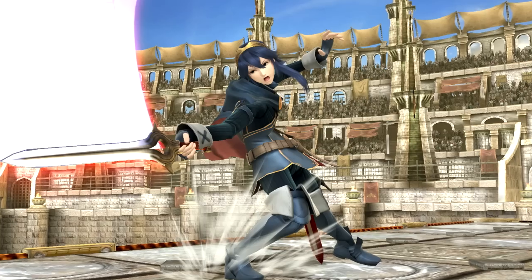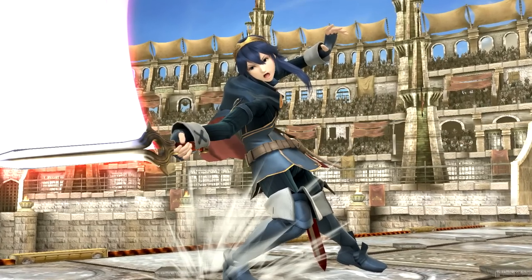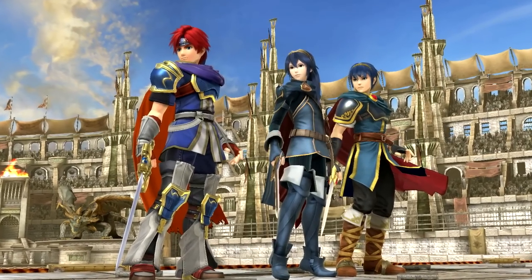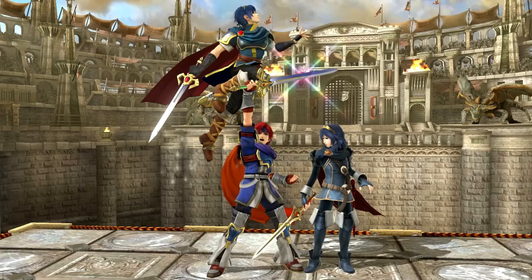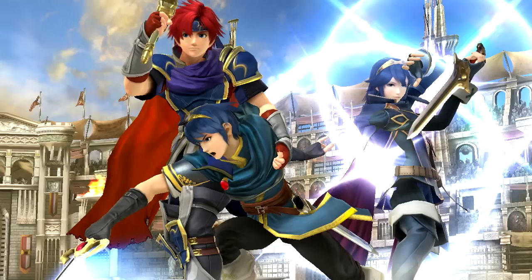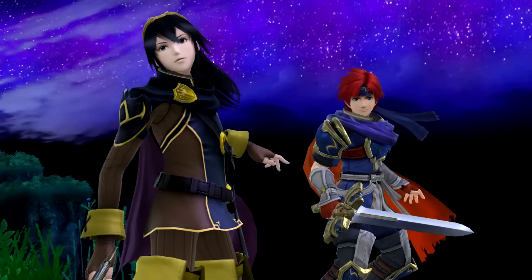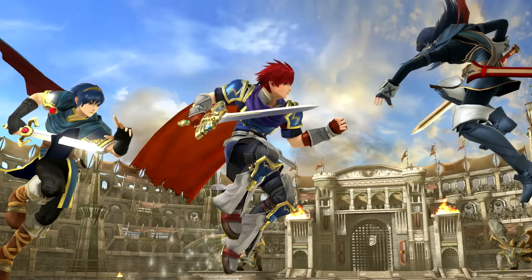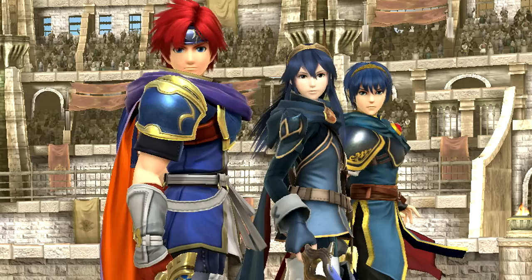Marth, the Hero King. Lucina, the time-traveling princess. Roy, the Young Lion. Three protagonists from three eras of Fire Emblem games, finally able to all duke it out in Smash. The three characters share the most in common, with both Roy and Lucina's movesets based on Marth's — Lucina a clone, and Roy a near semi-clone. Today on Clone Wars we're going over their attacks, strategies, combos, and overall differences to find out which one is the best, or at least the best one suited for you. This video was made in version 1.08 of the game.